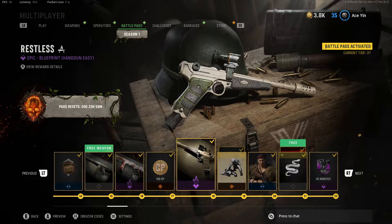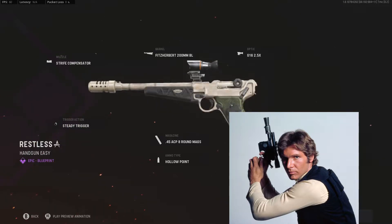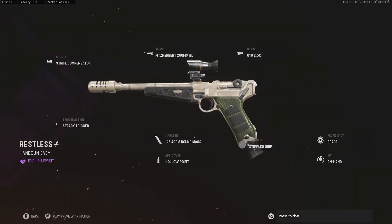What the fuck is this preview? We got the Star Wars gun. Look at this — this is literally a Star Wars gun. This shit's from Time Crisis. I'm probably going to make a video on that.